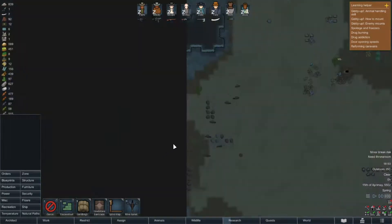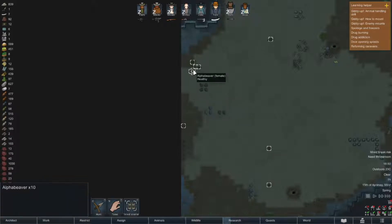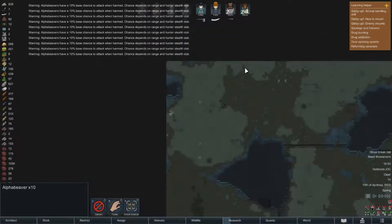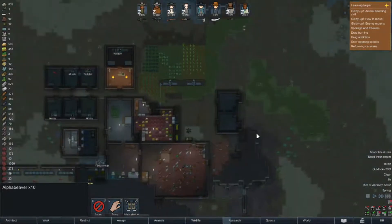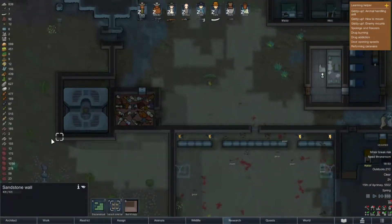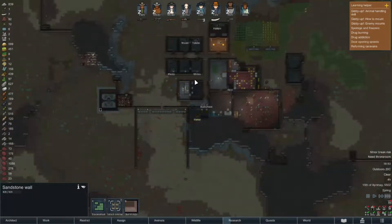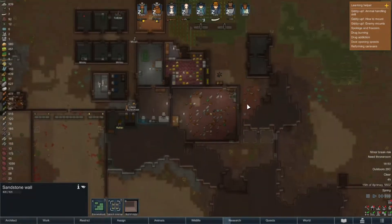We have beavers! We do not have a... screw all of y'all. All of you are being sent to hunt. These are alpha beavers - alpha beavers eat trees. We are on a map with not a lot of trees, so we do not like alpha beavers. We'll set them all to be hunted - there is a 10% chance of them being taken out. We were also discussing double walling this area to make it doubly safe for our geothermal.